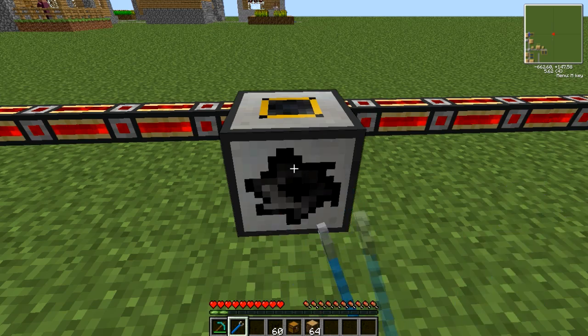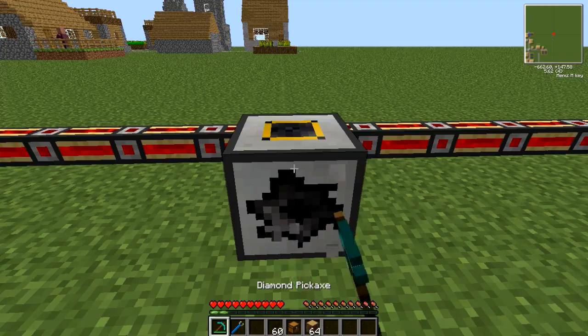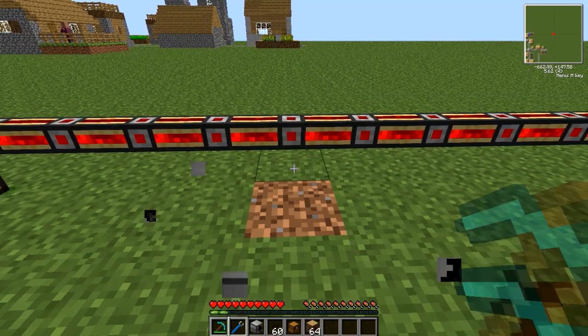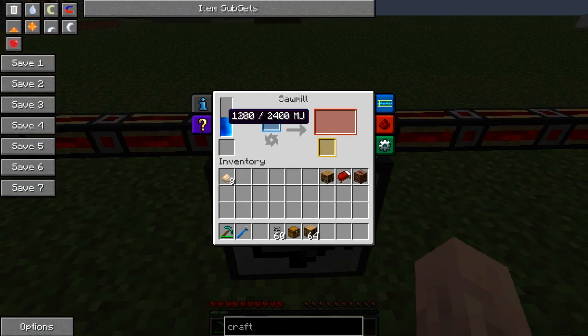You can change the direction it faces using a Crescent Hammer or BuildCraft Wrench, and you don't need any special tools to pick it up — just a pickaxe, nice and simple. Inside the GUI, on the left you have the internal storage buffer for power. It holds 2400 Minecraft Joules and uses a max speed of 2 MJ per tick. The input slot is shown in blue.